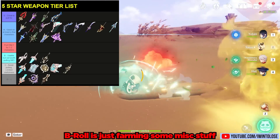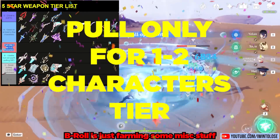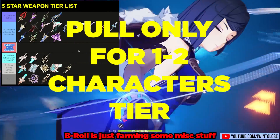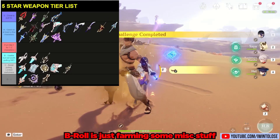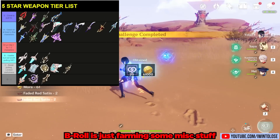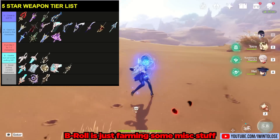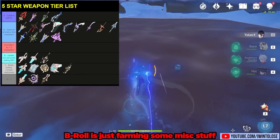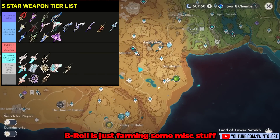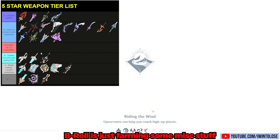I'm also going to add a tier above the B tier called the Pull Only for 1-2 Characters tier. This tier is just as it says — if you are pulling specifically for 1 or 2 characters, then you should consider this weapon; otherwise, I would put it somewhere lower than the Pull Only tier. And looking at this a bit more, I feel like B and C tier could be merged together, but we'll just leave the rest of it as it is.